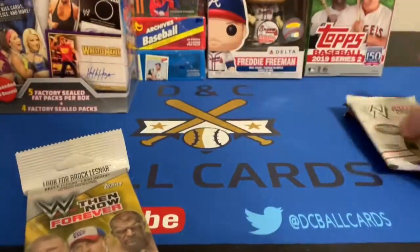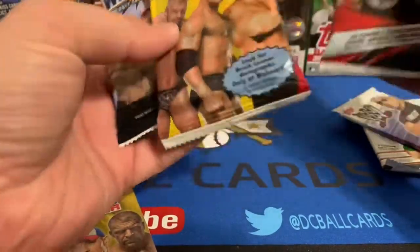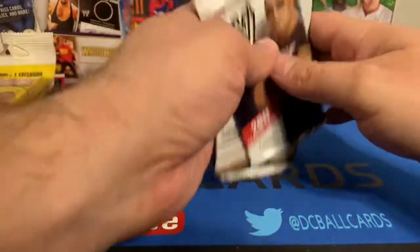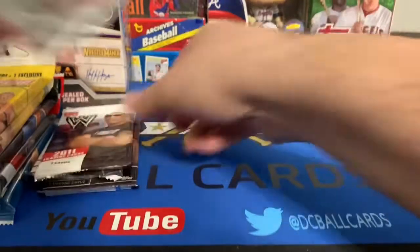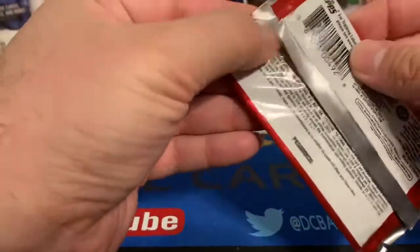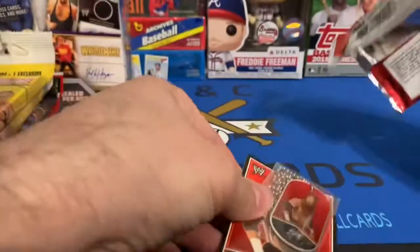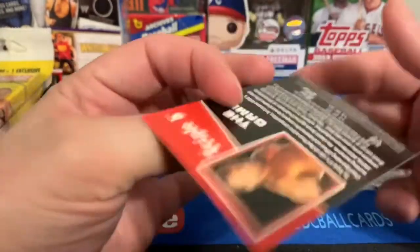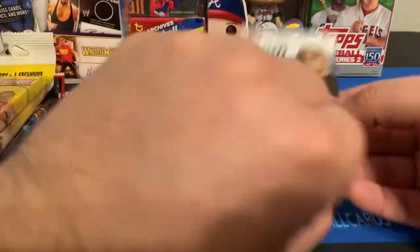Let's put these in some kind of order and see if we can get lucky enough to pull anything. We didn't get the Macho Man graded card, so I guess we missed out on that. We'll start with the WWE Dog Tags Signature Series. First pack — looks like we just have one dog tag in there and it's Triple H, Hunter Hearst Helmsley, 'The Game.'